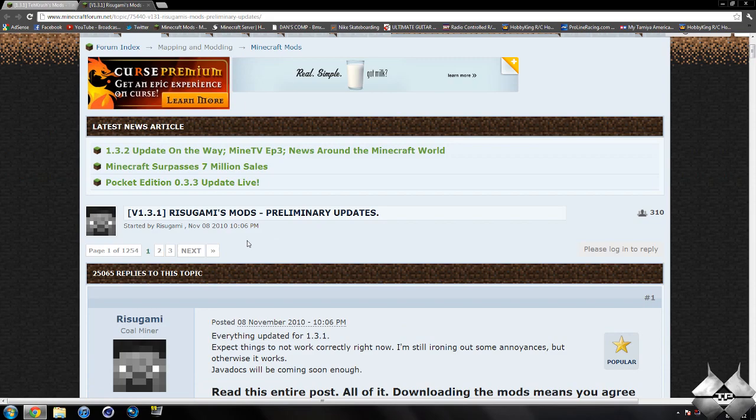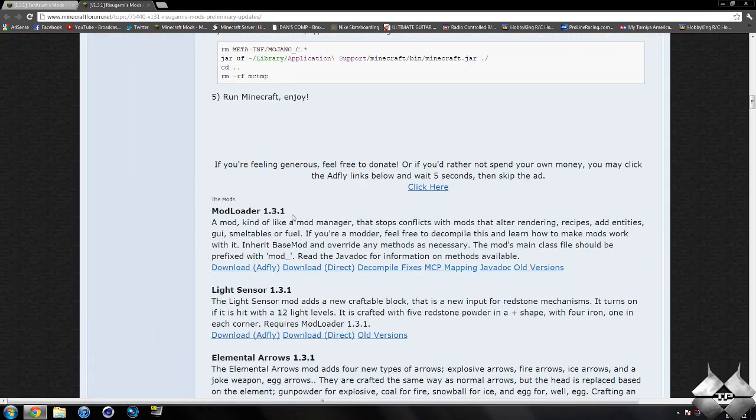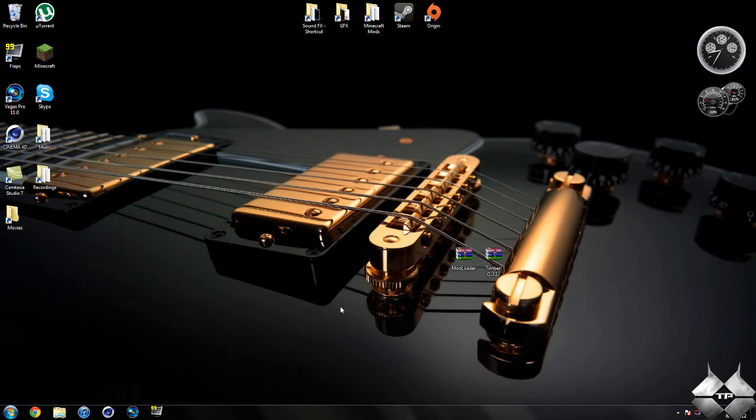Now, for Modloader, go ahead and come over to Risugami's Mods and scroll down until you see Modloader 1.3.1. You can either download from Adfly or direct, whatever you prefer to do. Keep in mind, downloading from Adfly will help support the mod creator. So that is how to download all the files you're going to need to install this mod.